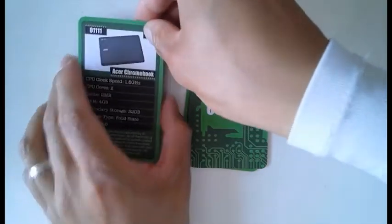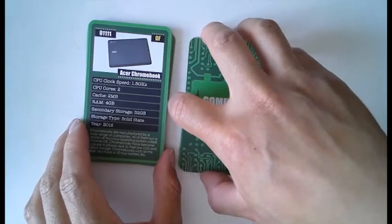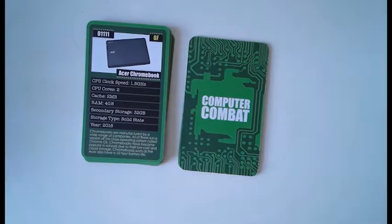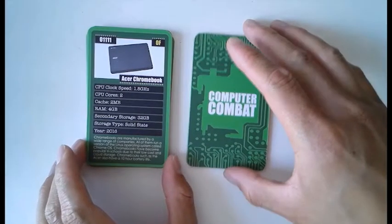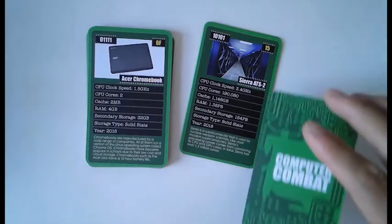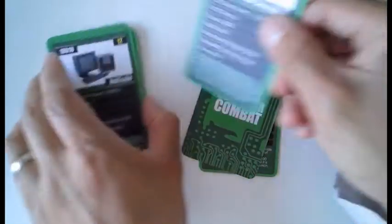You've not got many cards left, so you're doing really well, Zee. What do you want to pick here? Year? Year 2016. My year is 2018, so actually you win that card as well. Wow. So you take that and it goes to the back of the pack. I'm on my last card now.